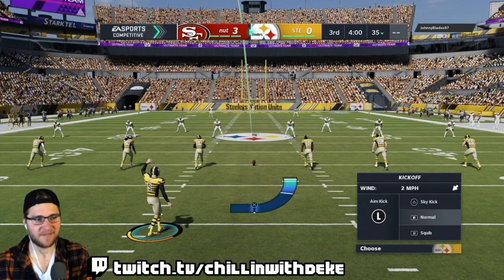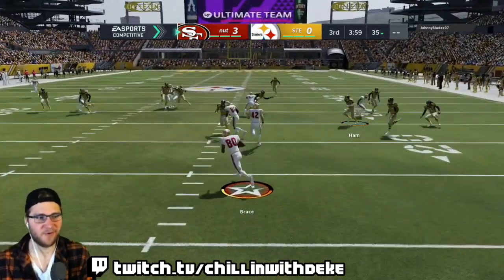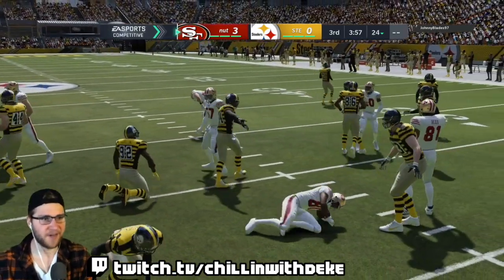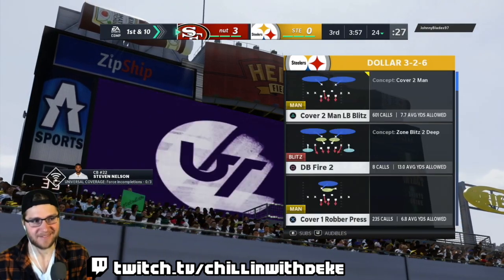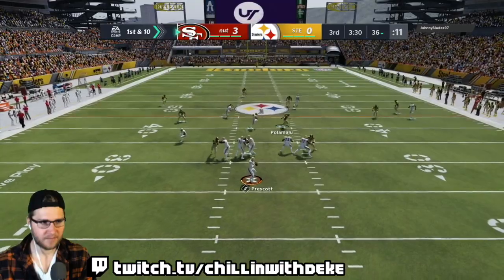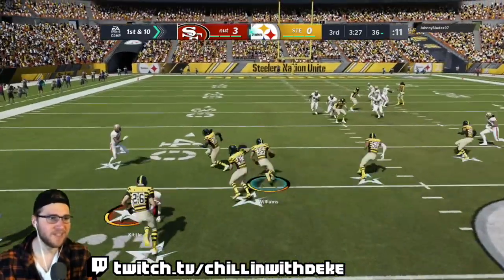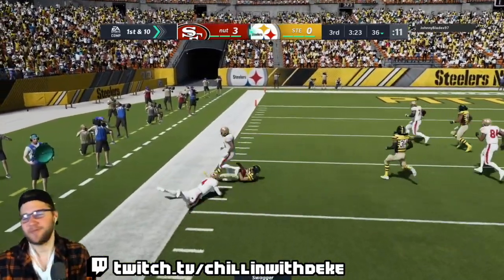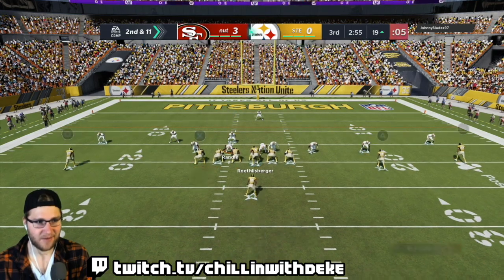I think we got him on defense though — we'll play some zone. It's all good, he could have scored, it could have been a huge mistake. I've thrown a pick right before half and it's been a pick six, so that wasn't the greatest thing. But they're establishing themselves here in the second half — let's go, let's get the lead! AB in the slot for the touchdown on a corner route!